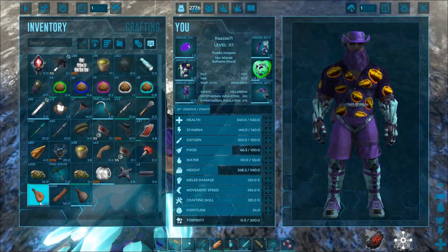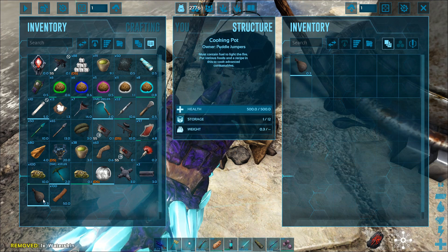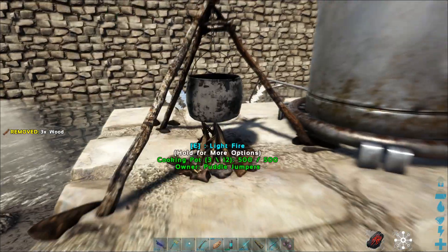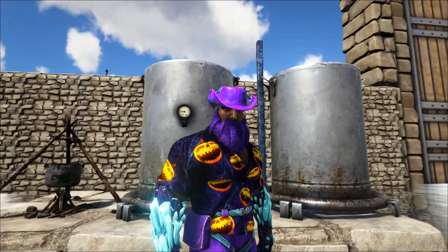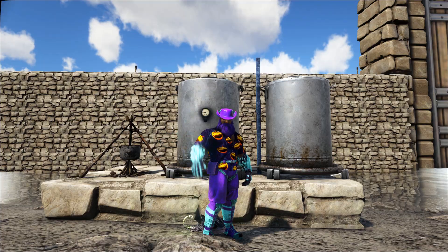Water is a required element for every kibble. If you use an industrial cooker it's going to be irrigated already. If you're using a regular cooking pot you're going to need water skins, canteens, or something similar. Water skins are the cheapest option. I just filled two up and I'm going to throw those in — that's the minimum you need. Water is the basic ingredient required for all kibble.